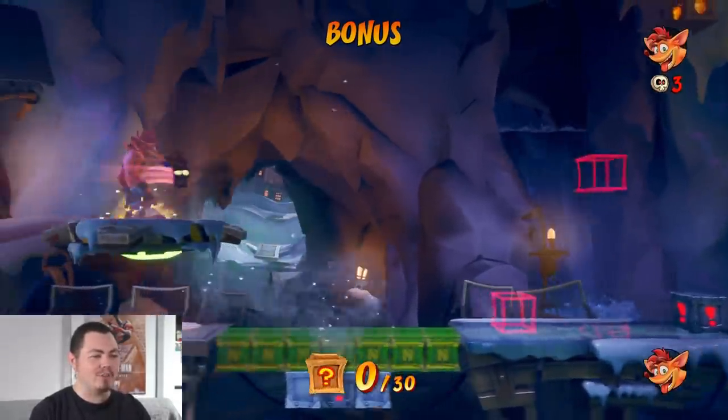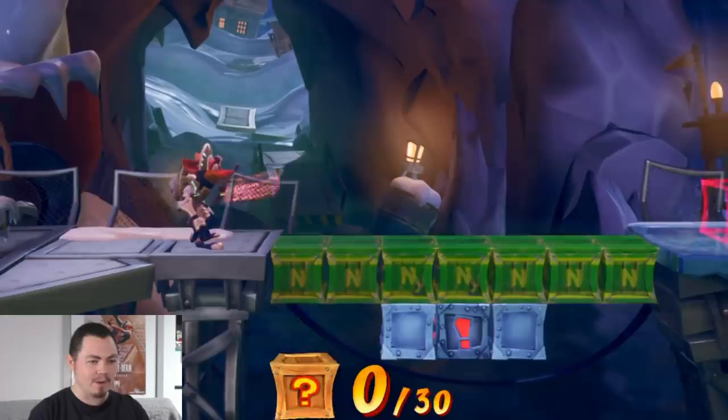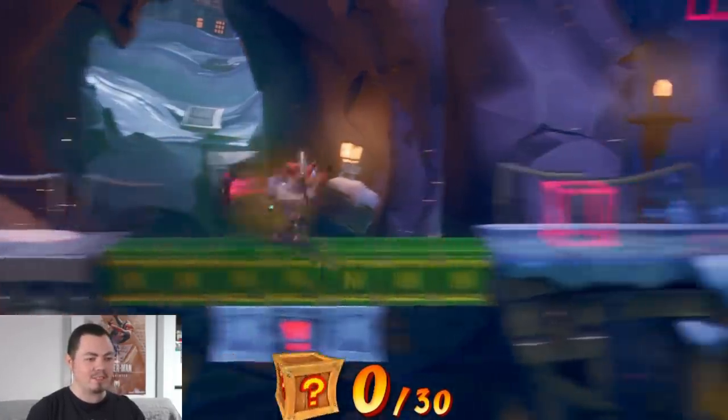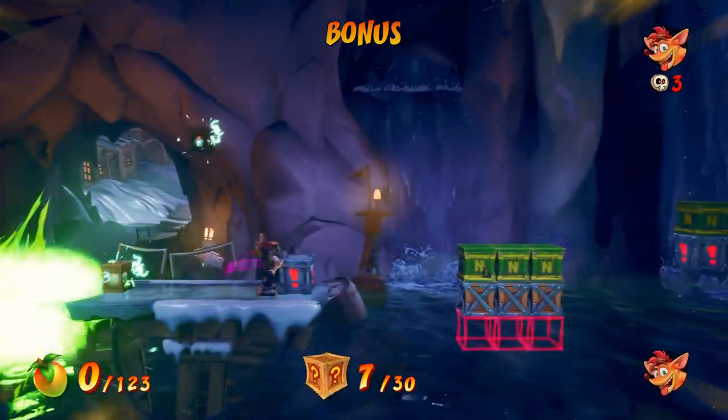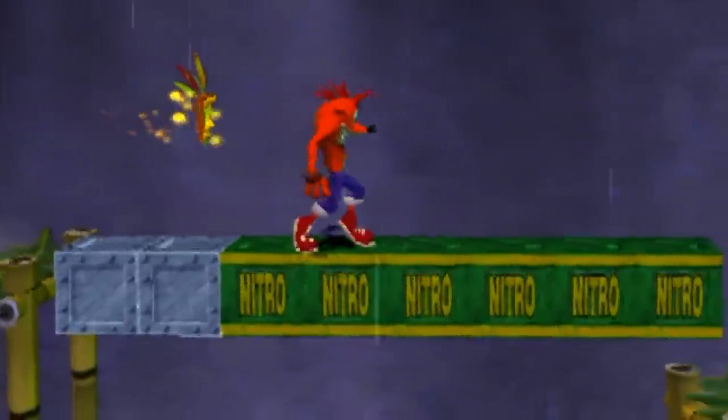Let's see how we go with the bonus round. Classic Crash bonus round. We've got this time mask here and a bunch of Nitros. So if we freeze time and run across, you can run across Nitros — which is mental. Take that, tiptoe from Wrath of the Cortex.